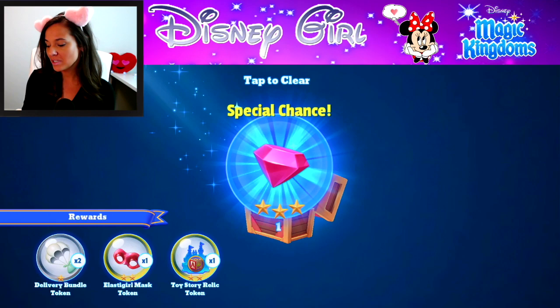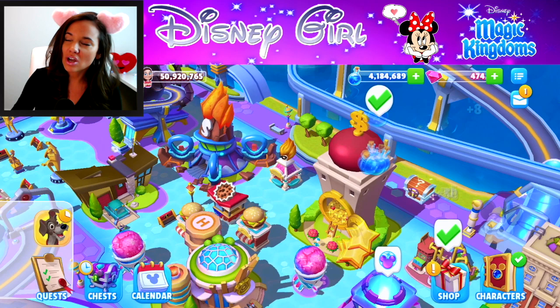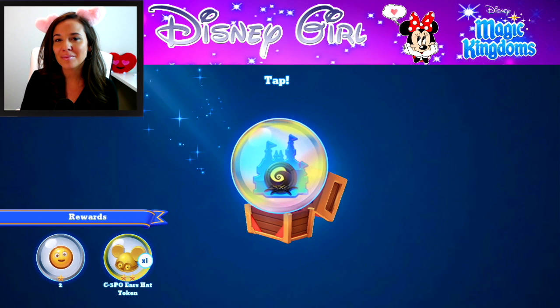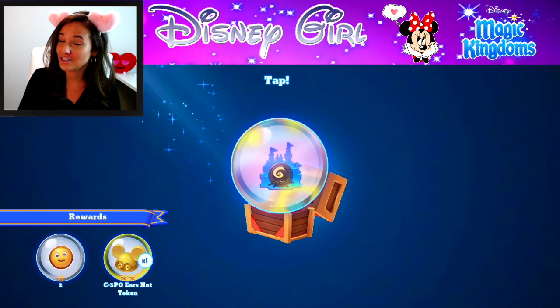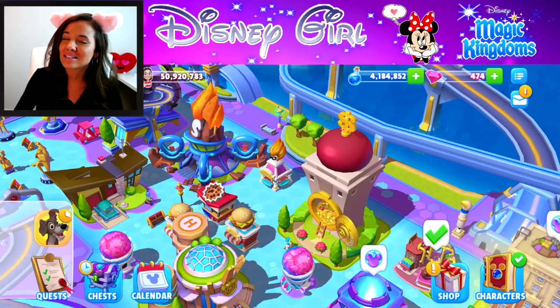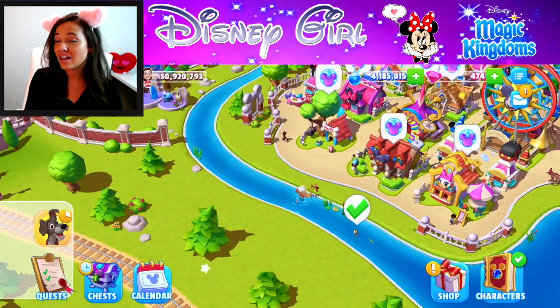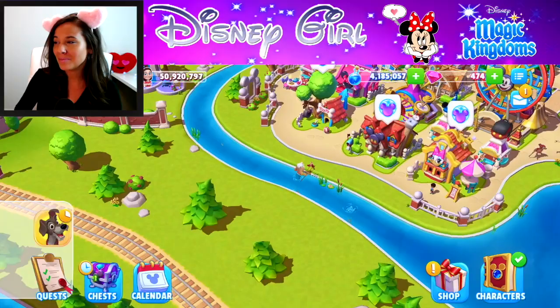Before we talk too much more about the next step after Tramp, we need to get Tramp. There is a lot of time you need to wait — this isn't like a character where you wait six minutes or one hour. We're looking at a longer time period. Some characters in permanent content storylines are 24 hours to bring into your kingdom, and newer players may not know that.